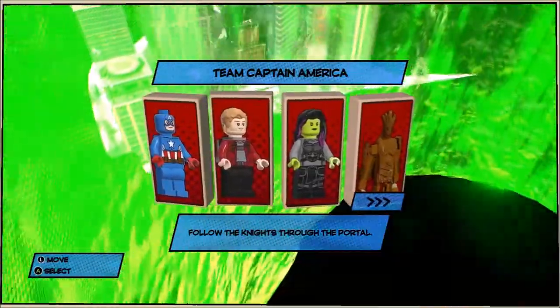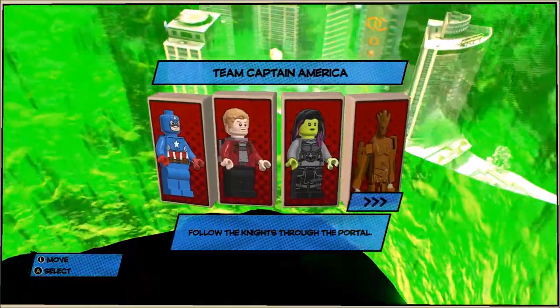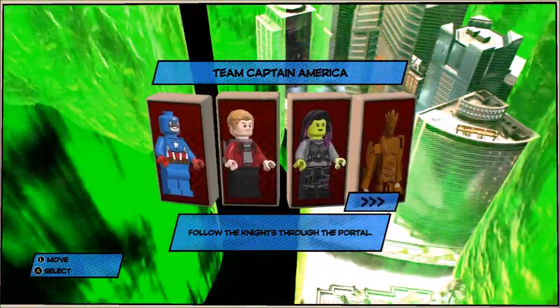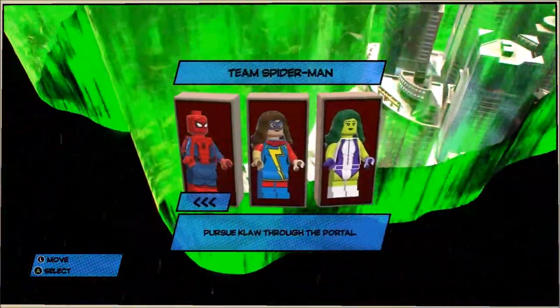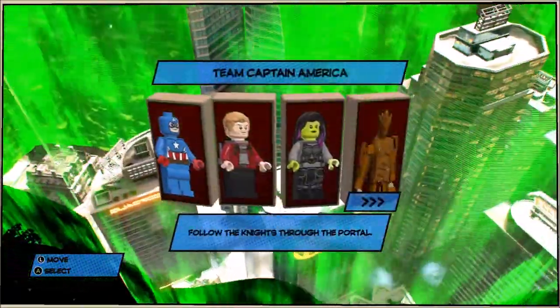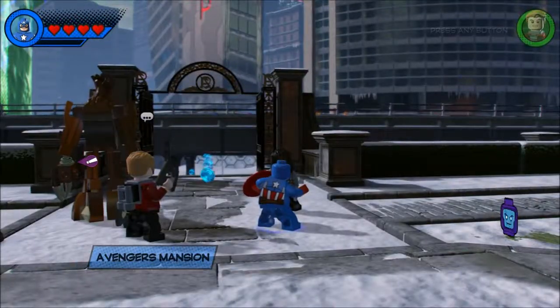What's up guys, FallenRedZ here, back playing LEGO Marvel Super Heroes 2, continuing on with the story mode. We come to a choice where we can be Team Captain America, playing as Cap, Star-Lord, Gamora, or Groot — or we can be Team Spider-Man with Spider-Man, Ms. Marvel, and She-Hulk. We're going to do Team Cap first because I believe it's considered the first level of the two. So this is going to be Castle Hassle.